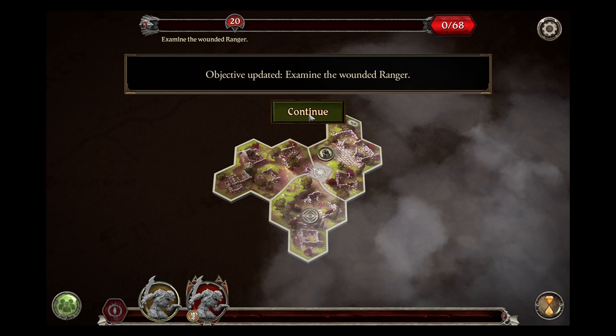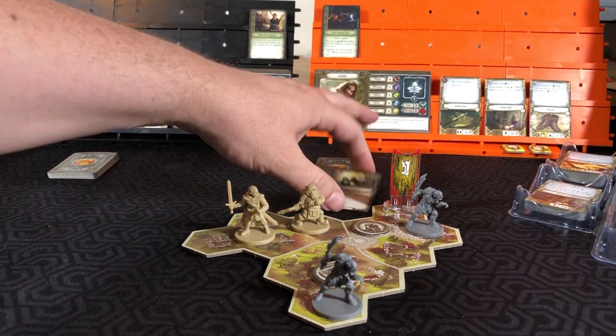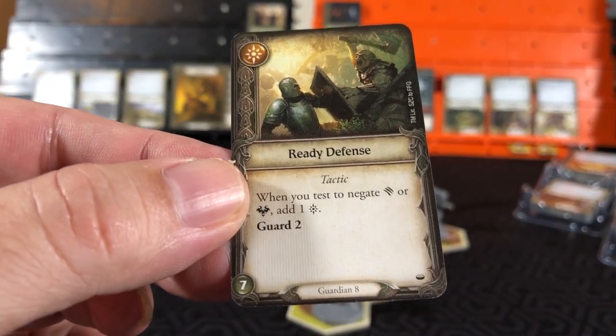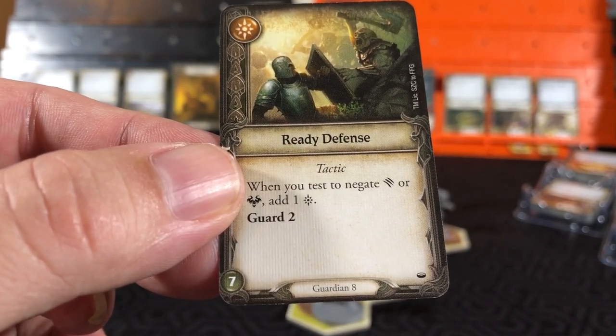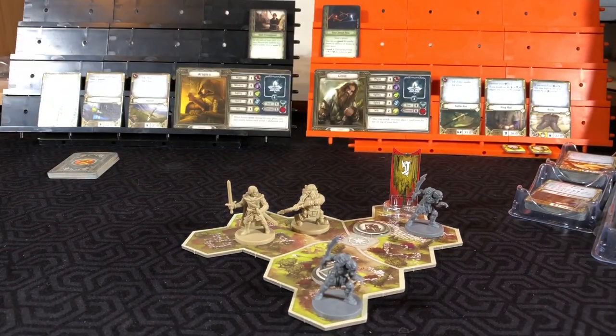Examine the wounded ranger. Alright, so we've got the map set up. Let's go over the extra skill card purchased for Gimli - Ready Defense. You test to negate a wound or fear, add a success, and it's got a Guard 2 ability. So before we scout, a little bit out of order here, just wanted to show you that card.